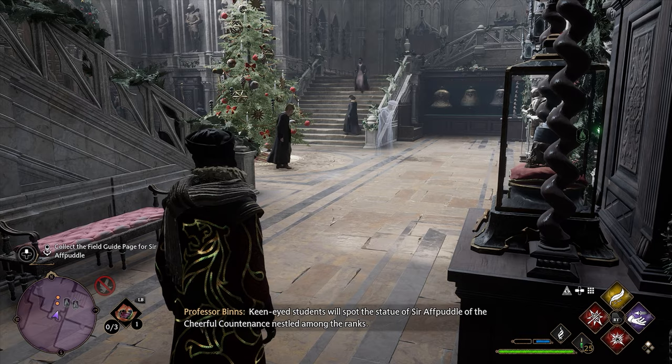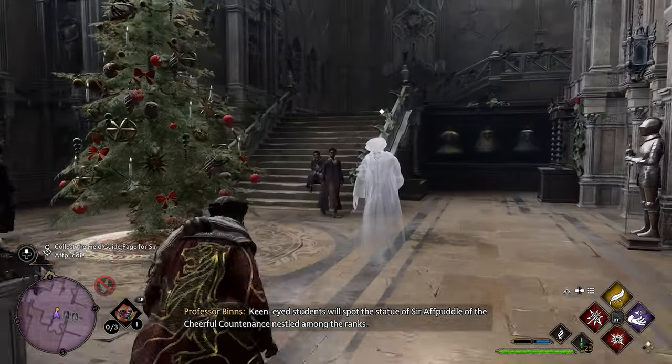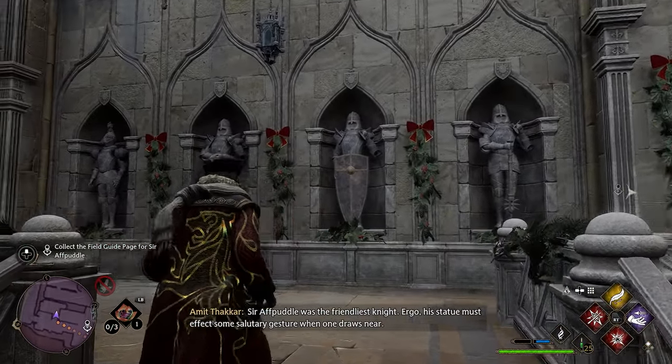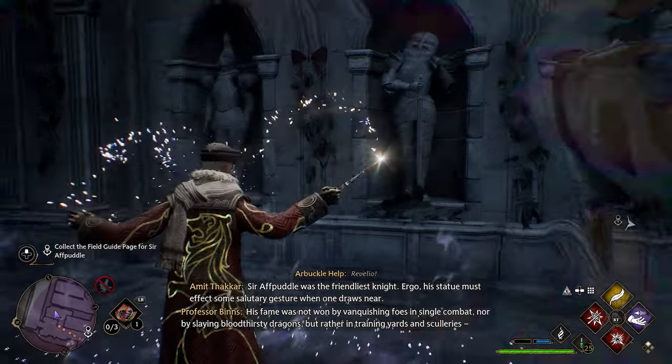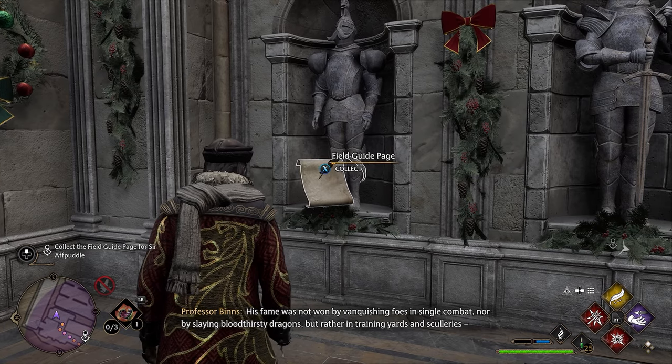After speaking with him again and collecting the first page from this quest, head up the stairs directly in front of you and take a right. You'll see some statues — the page is going to be located in one of them, specifically the far left statue. This will be your second page from the quest.